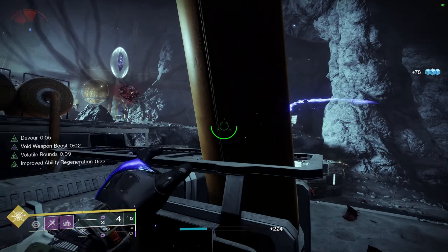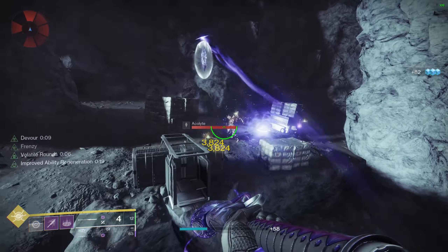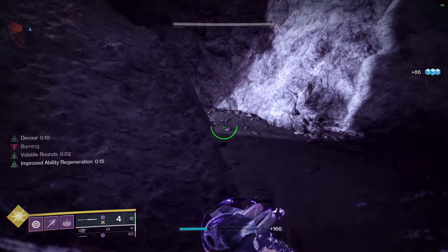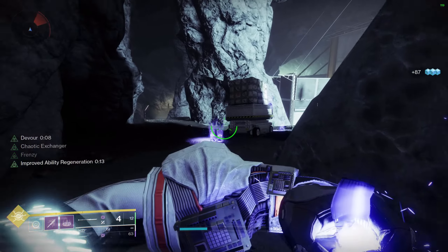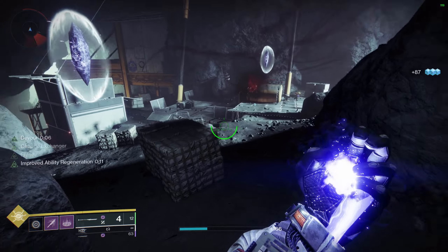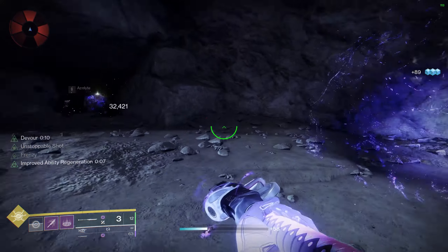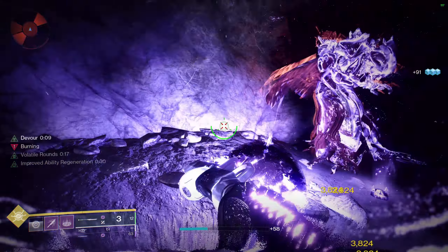On the boots I like to run Glaive Scavenger so I don't run out of ammo with it. You also need to make sure you have Elemental Ordnance somewhere on the build — that's what actually allows our grenades to spawn in these elemental wells and what allows the build to work as intended. You need to make sure you have that mod; it costs three energy and it's a universal mod so it can go on any armor affinity.